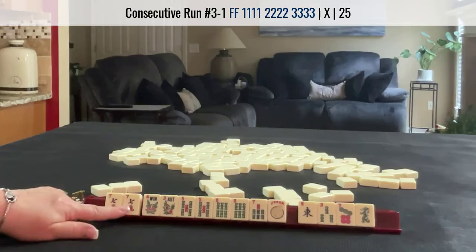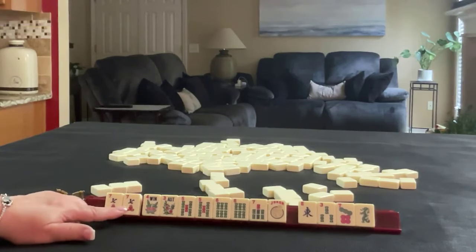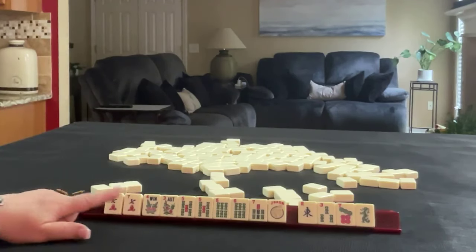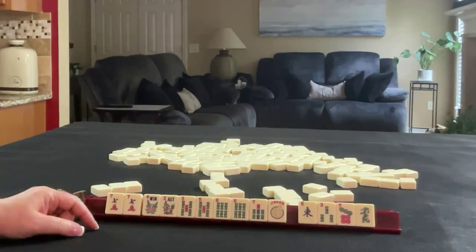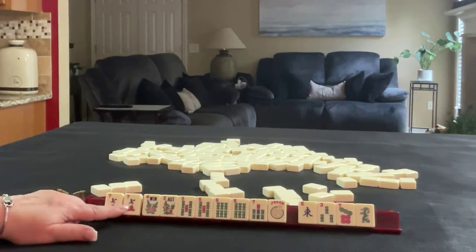We might be able to get a joker out of that. If you don't know about joker bait, this is a strategy where you hold a pair you don't need, and then in the middle of the game you discard one to coax an exposure from an opponent, and then use the second one to do the joker exchange on your next turn. It's a hit or miss strategy, but it is a lot of fun when it works. This was a strategy coined by Tom Sloper of Sloperama.